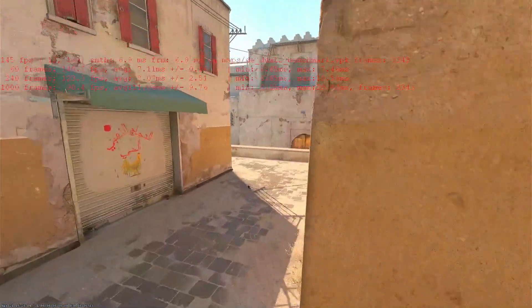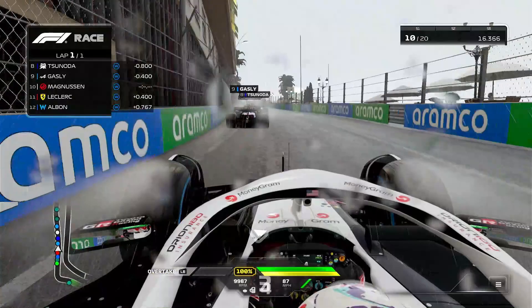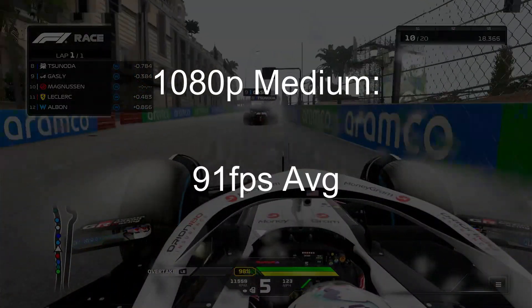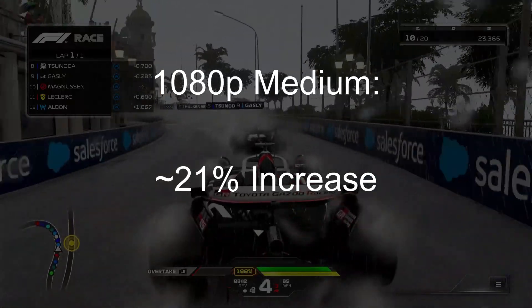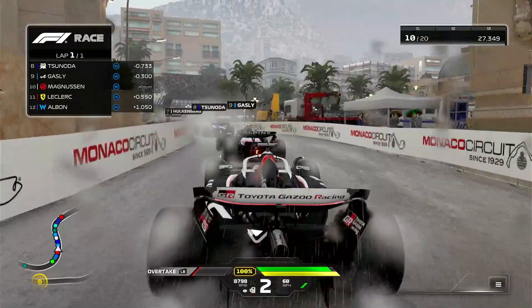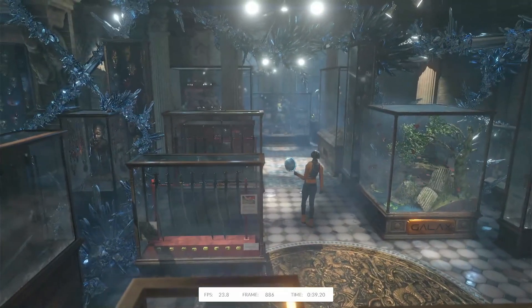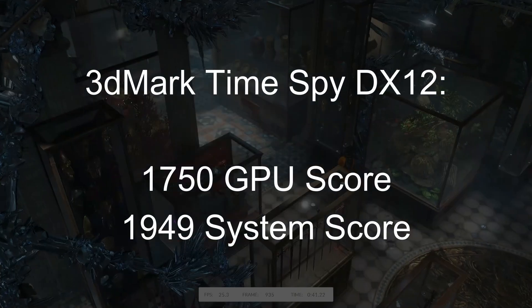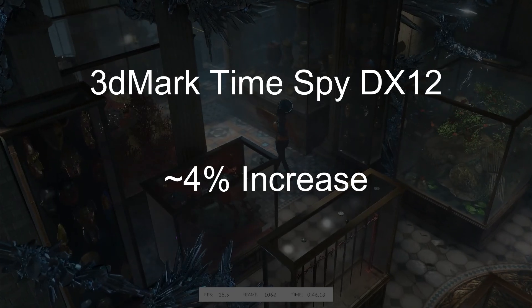I'm reusing the same CS2 benchmark footage from the 970 since you really can't tell the difference after this video is rendered and uploaded. F1 24 once again continues the trend, as a wet lap at Monte Carlo sees us reaching over 90 FPS at 1080p medium, giving plenty of room to bump up a couple of settings if we really wanted to. Lastly, I gave the GTX 1650 a run at Time Spy, getting a score of 1750 — a surprising 4% increase in performance over the 970.